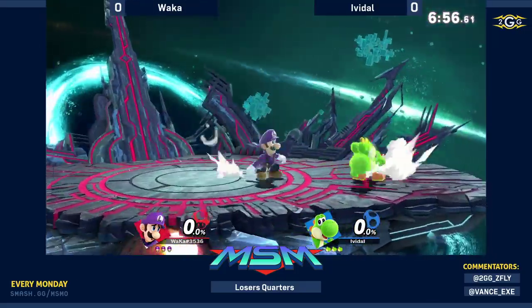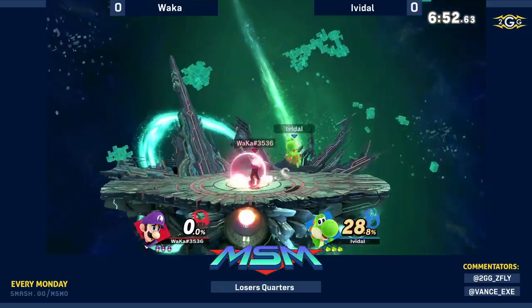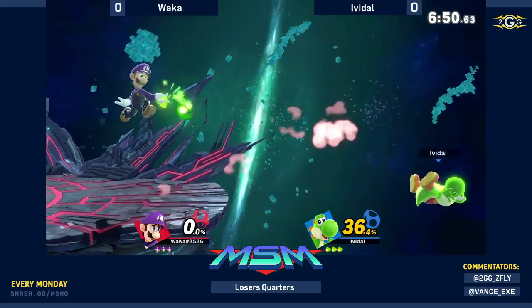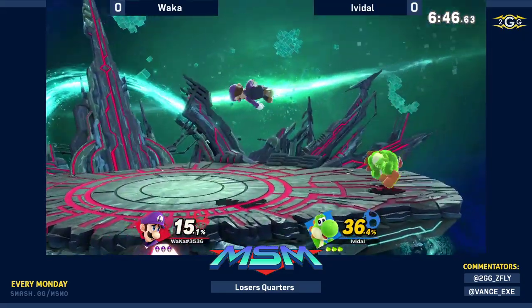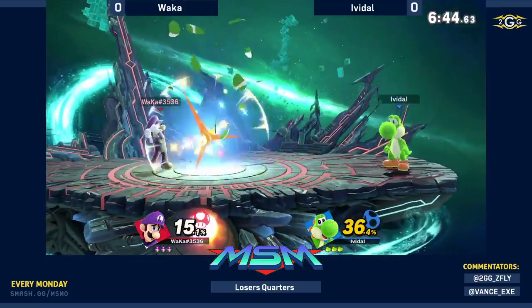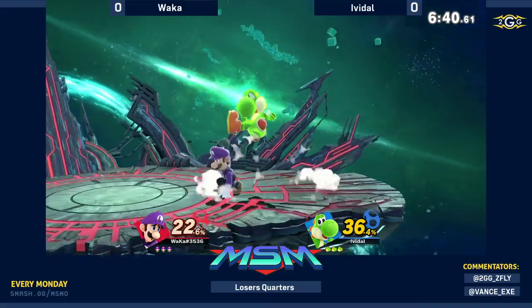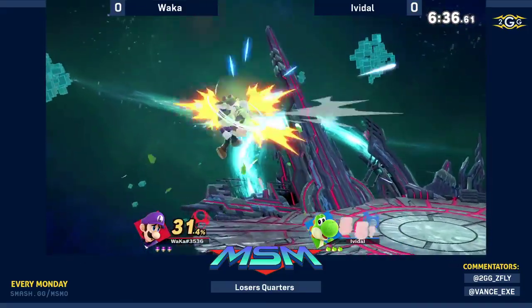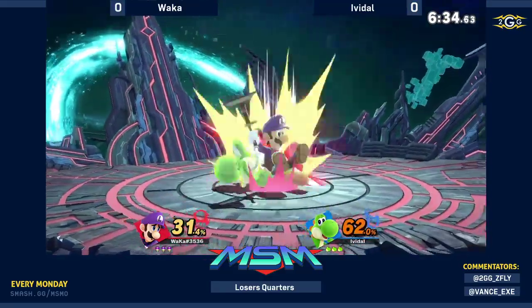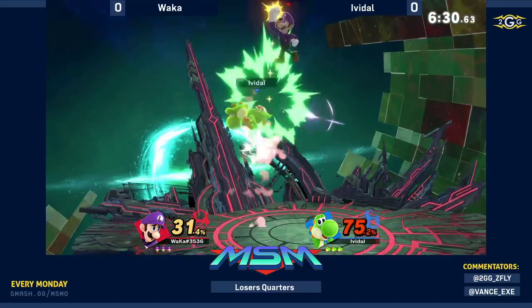Starting game one, Evidele and Wakka. Interesting that we're starting on Final Destination. When we saw Wakka play on Final Destination earlier, he kind of destroyed his opponent because they weren't able to hide underneath the platforms. But that was more of a projectile-based character, whereas Yoshi, while he has a projectile, is not reliant on his projectiles as much.